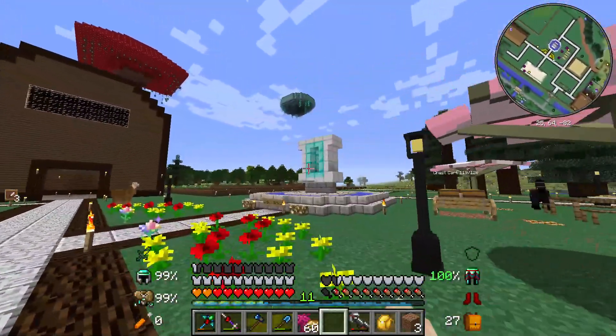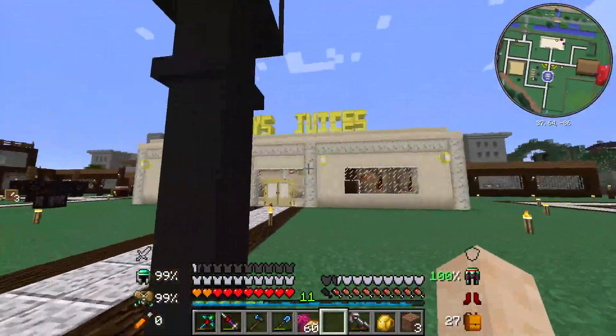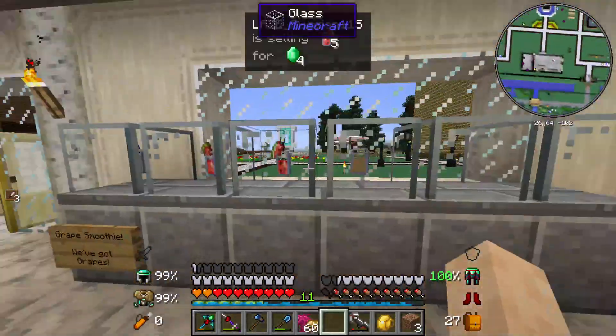Over here we got a little town square, a little place to chill. That's just the old symbol right there — you know, the town pride.